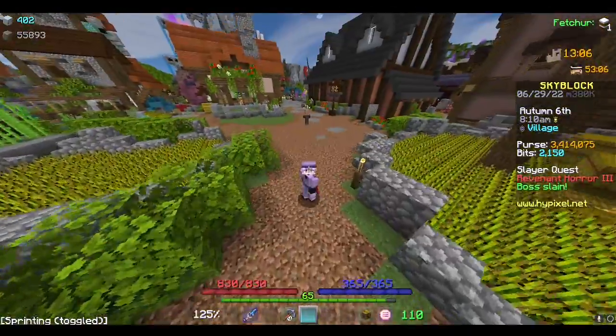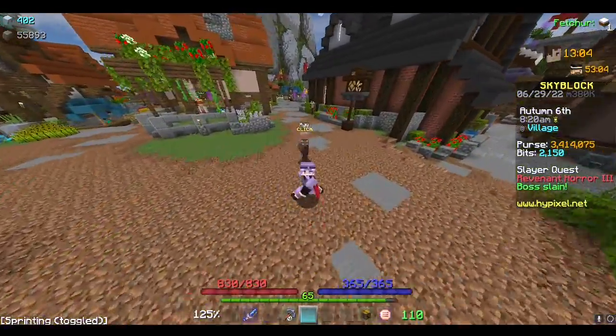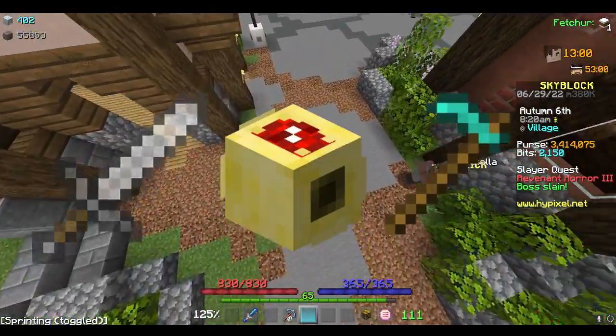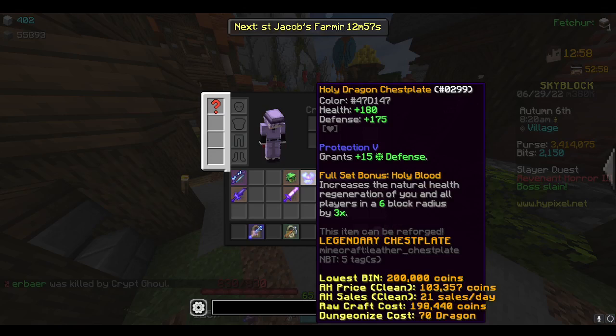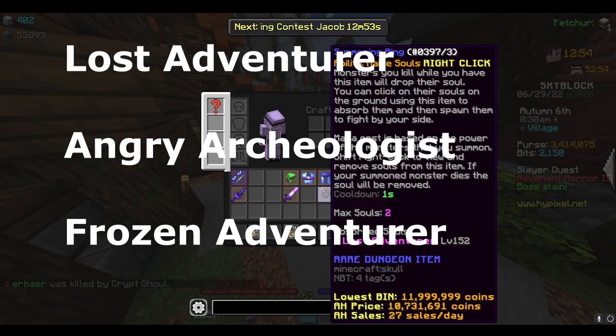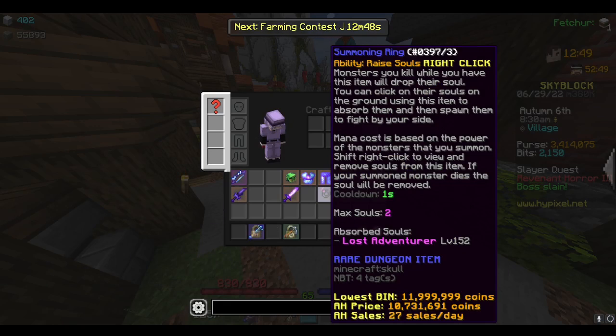Alrighty, in this little prank — practical joke, whatever you want to call it — we are going to be utilizing necromancy. What you're going to want to do is get some necromancy item with either a Lost Adventurer, Angry Archaeologist, or Frozen Adventurer Soul. I highly recommend Lost Adventurer because it is the cheapest to replicate.